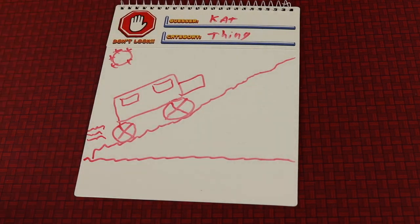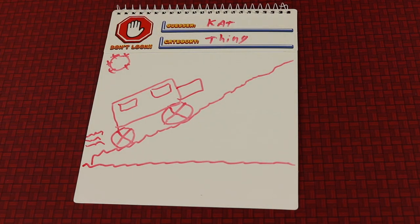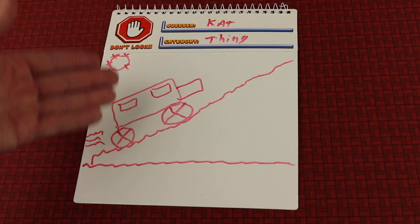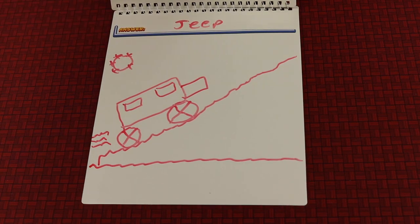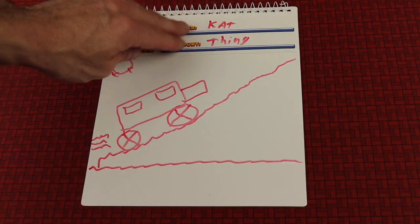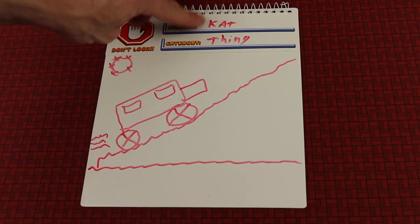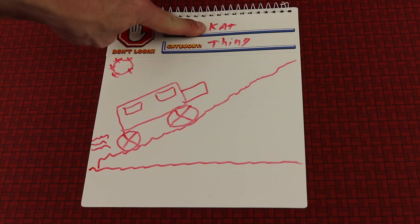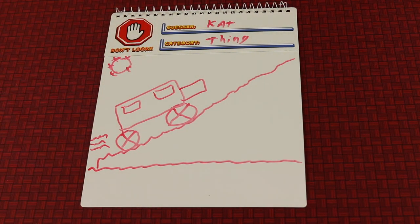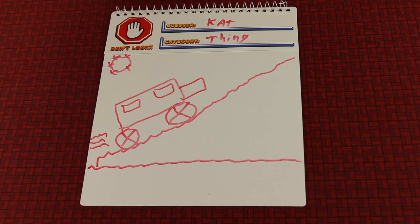Now when the board gets back to the person whose name is on it, they do not get to flip it over first — that's the guessing mechanic. When you have the board with your name on it, you're going to try to guess what this is. The other players, when they received the board during drawing, were able to flip it and see the word. But the guesser does not get to look. Each player has three star tokens, and they get to guess.